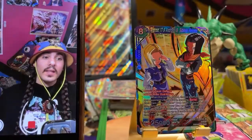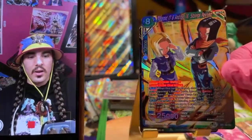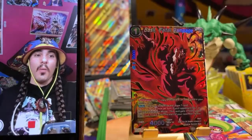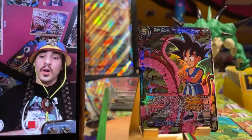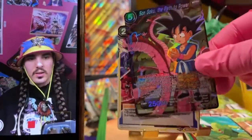You gotta reprint. Yo! We got the SR Android 17 and 18 — sick looking card. Oh man. Ganzen. Basil. Fatal Rampage. Negate. Unexpected Casualties. Son Goku: The Path to Power. This is a cool card — such good looking art, such a good looking card.